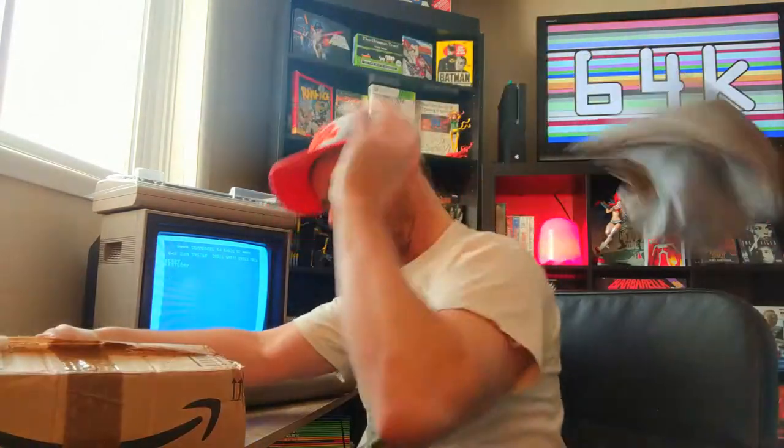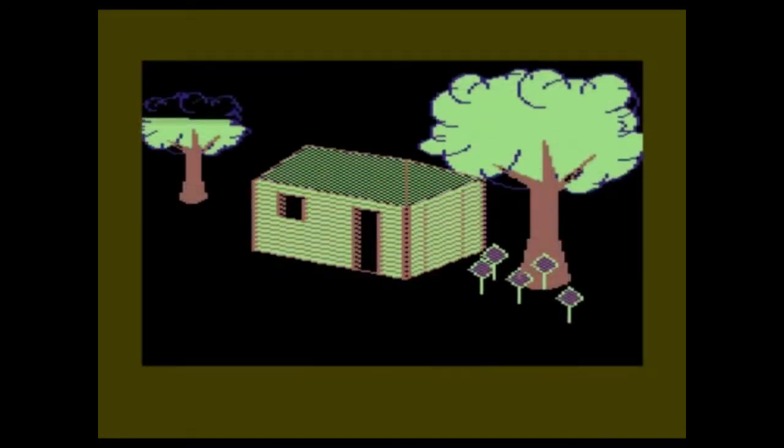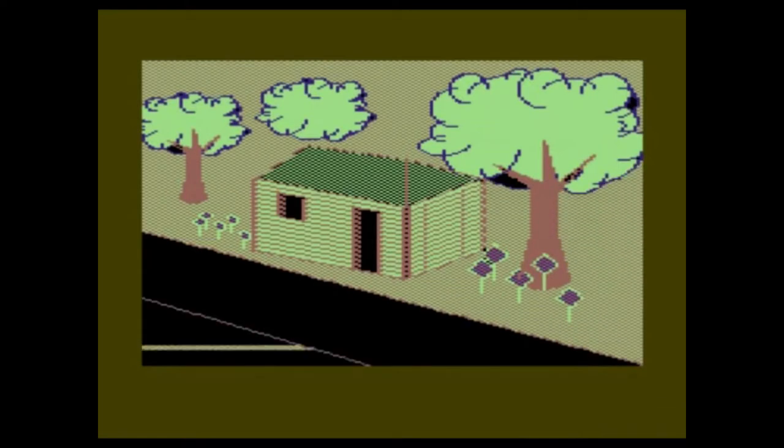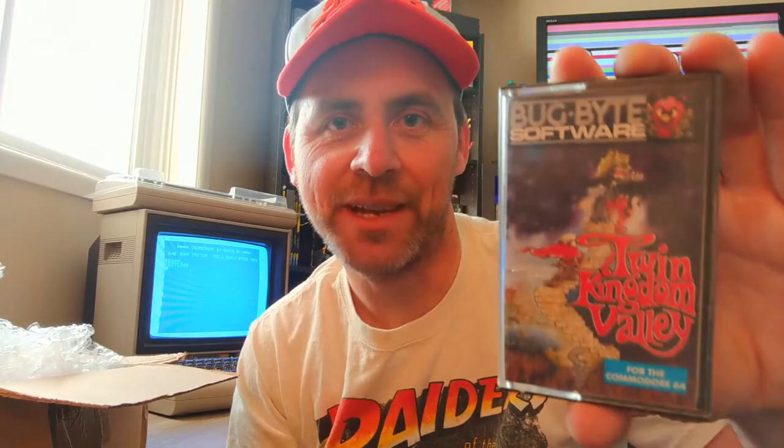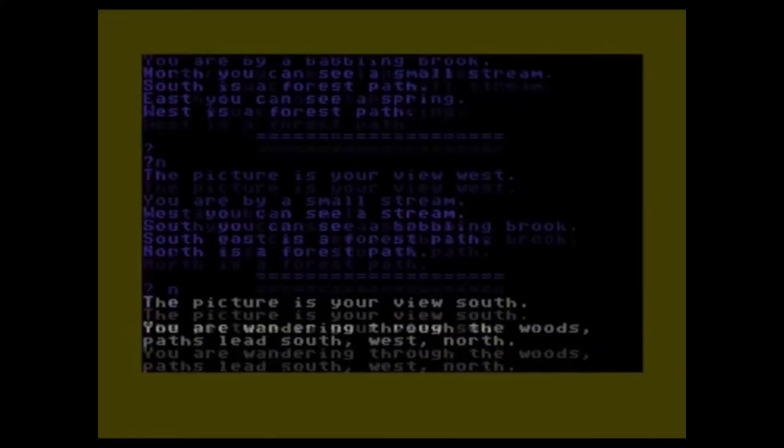First up is Twin Kingdom Valley by Bugbot. This is a graphic text adventure game made by Bugbot Software — these guys also made Manic Mana and some other really cool games. That's the cassette. I've always heard good things about this game, that's why I want to try it out. I really like text adventure games; they're a weird little subgenre of gaming that has been largely forgotten. This one was really cheap so I picked it up.